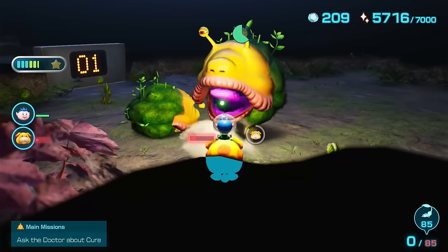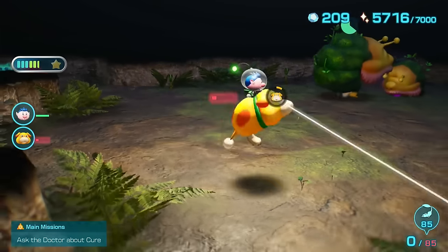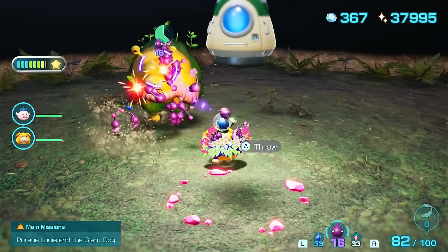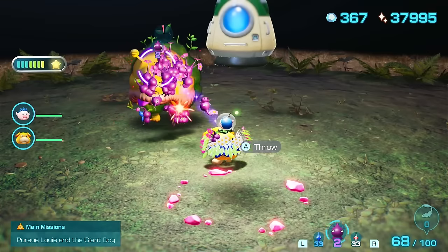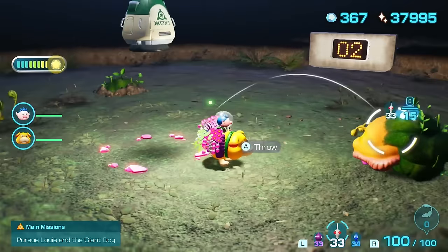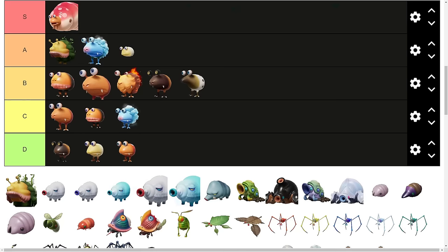The Emperor Bulblex. Why are there two? Why are there two in the Piklopedia? Why are you surrounded by them in this cave? Honestly though, they're not too bad. They're quite strong and have a fair amount of HP. The Roar can also catch some players off guard and make them lose Pikmin. For this reason, I'll place them into A tier.